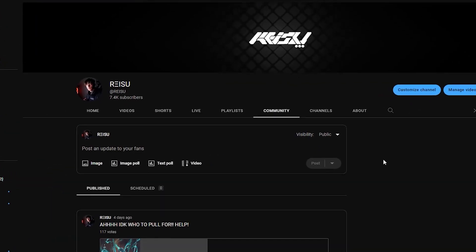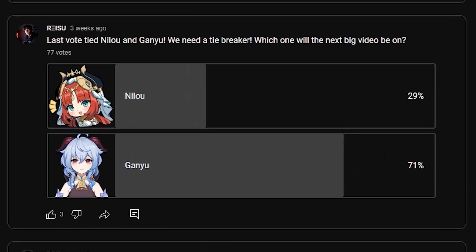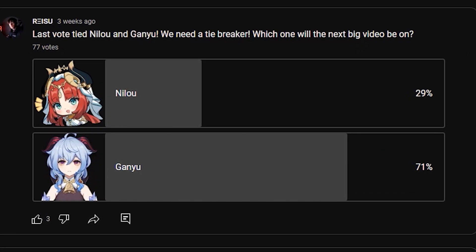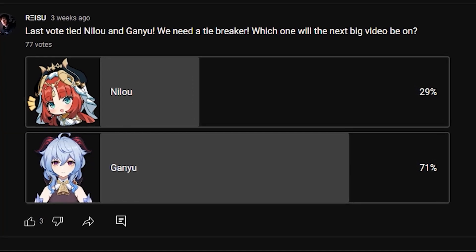After you watch this video, make sure to go vote for your favorite characters on the next poll I put out, because that is how I decide what character I'm going to do next. Just go to my channel and go to the community tab and it'll be right there waiting for you. In today's video we are talking all about Ganyu, everyone's favorite Coco Goat herself, so let's get started on everything you need to know about Ganyu in Genshin Impact.